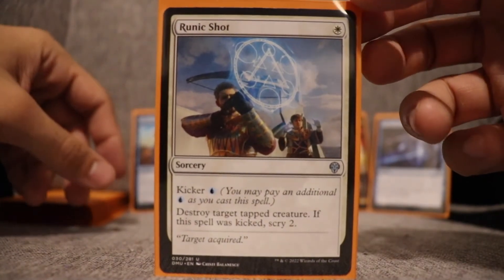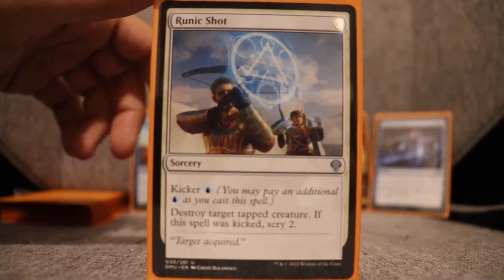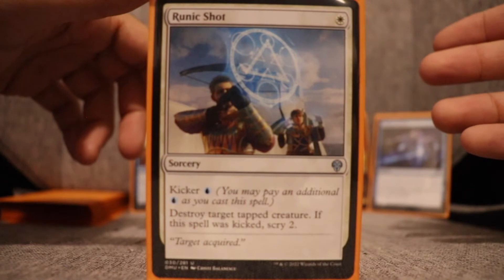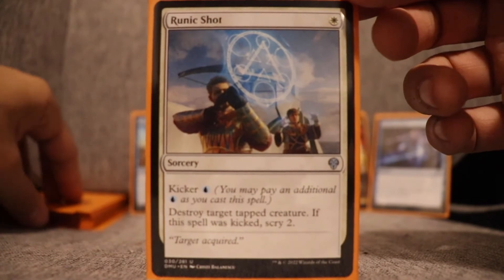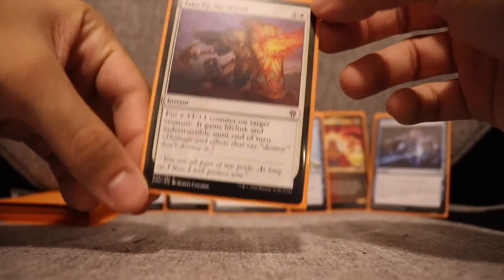Runic Shot — this was my last-ditch effort at getting some removal. It's a sorcery, which kind of sucks, but it only costs one white mana. You can kick it and get a scry two, and that was easy to kick being in white and blue. I didn't get to see much play with it — I was only able to use it once — but that once was enough for me to appreciate the card.